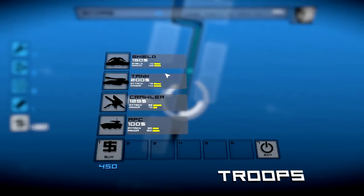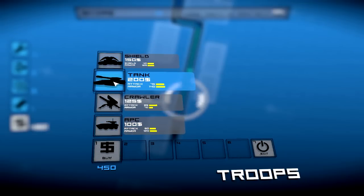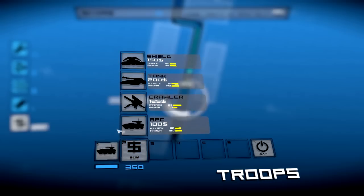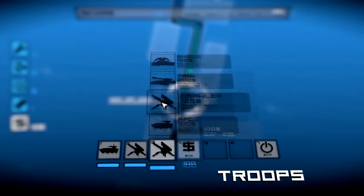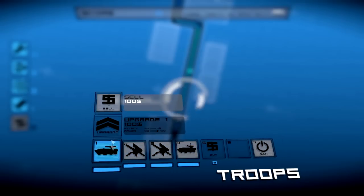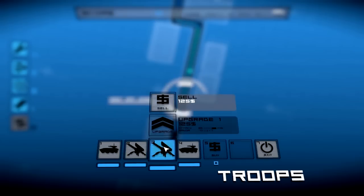You first get this screen when you get the option to decide what your convoy looks like. Right now I have four units; there are six units in the game altogether. My favorite formation is putting an APC first with a crawler, then another crawler, and then another APC behind it, because APCs are big on armor — they attract the enemy first and draw their fire while the crawlers destroy units since they have better attack.